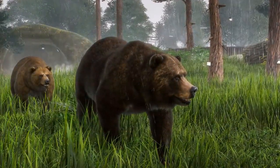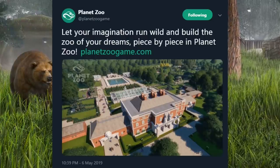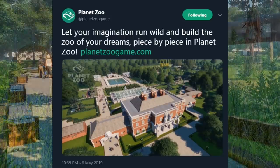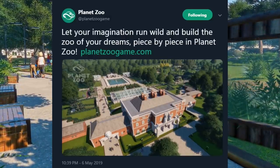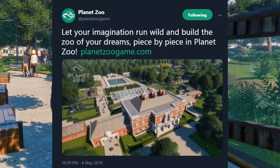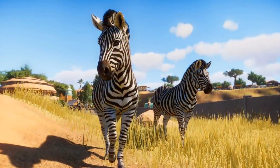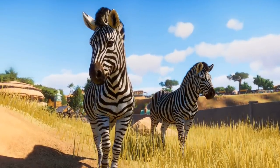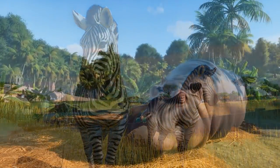The main thing we're going to focus on is the screenshot. They tweeted that with this message: 'Let your imagination run wild and build the zoo of your dreams, piece by piece in Planet Zoo!' For those of you who didn't play Planet Coaster, it basically had a modular building system in which you used walls and decorations to make whatever you could come up with. It really was very creative. For those who don't like spending time on that, it also shipped with a lot of prefabricated buildings.